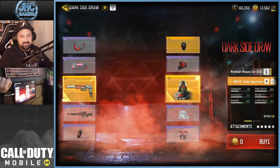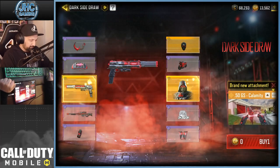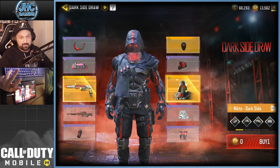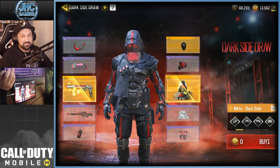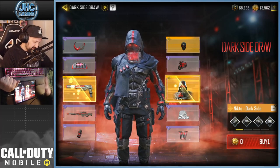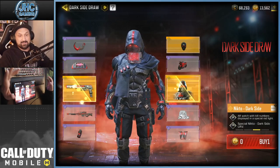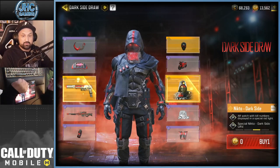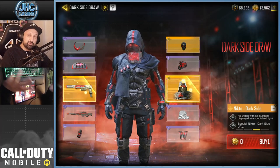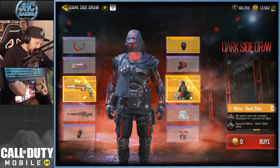The Dark Side Draw has three legendary items. First there's the new gun with a kill effect, and there's the new Nikto Dark Side character. Now is it gonna be pay to win? COD Mobile is not pay to win and the new legendary character is not pay to win either, but it's got cool features including the hologram on the wrist to show your kill count and special animations in the lobby and in battle royale. Also your loot box is gonna look different.